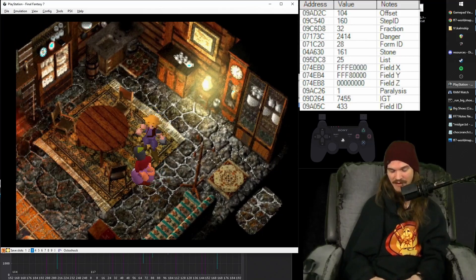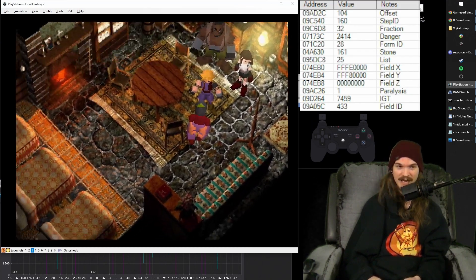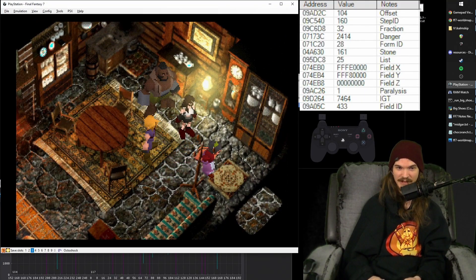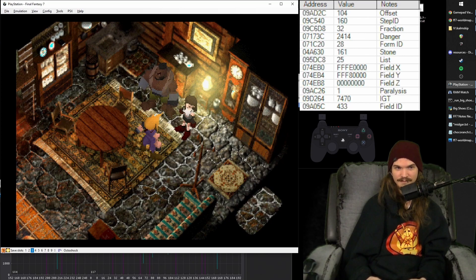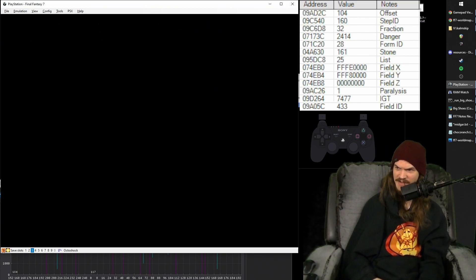Here there's going to be a text selection where we need to take the second option, which is to rest. It comes up after Cloud taps his foot. So you can just mash here until you see Cloud tap his foot, and then you know it's time to take the second option. Boom — let's rest. And now you have yourself a cutscene.